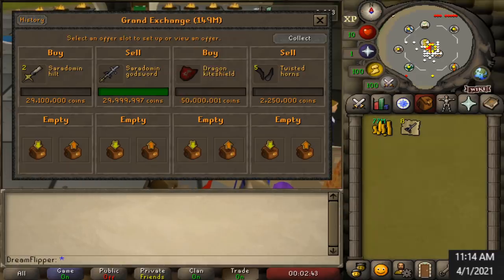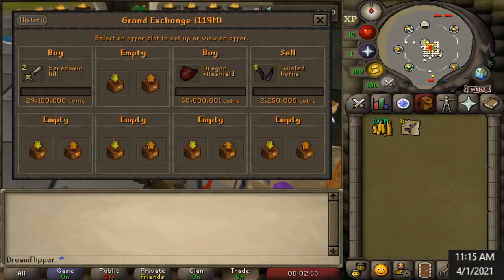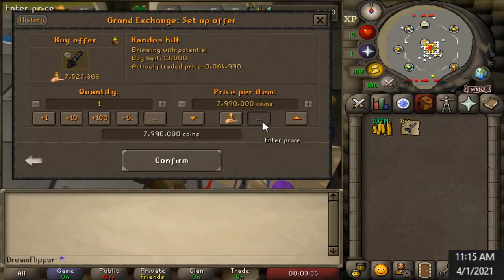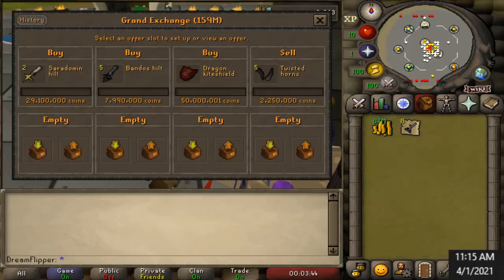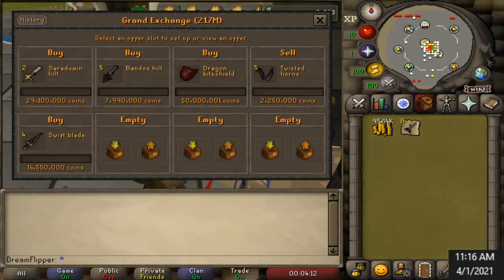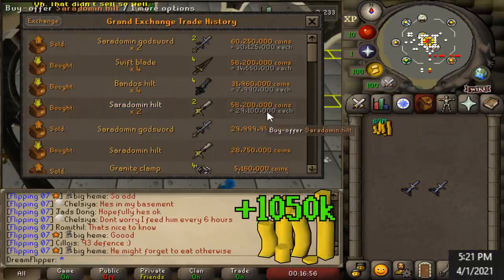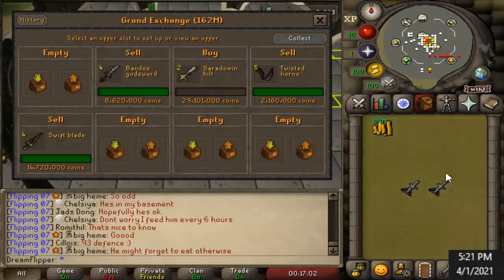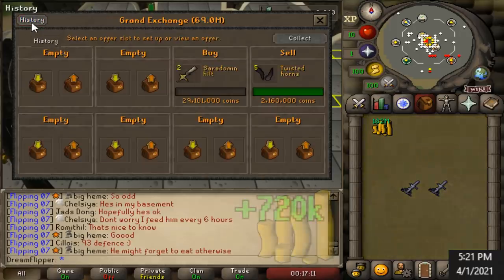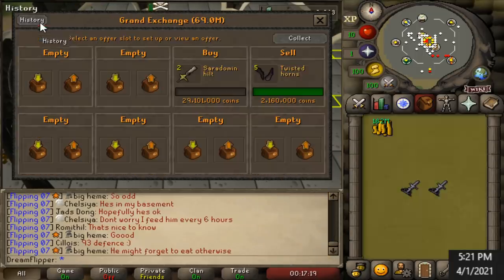One thing that is amazing about item set combinations is the finalized item sells off so quickly — it's really just a one-part process. At this point this flipping technique has been so effective I'm pretty much going to open up my own sword shop. We're going for the Bandos hilt, the Saradomin hilt, we already have eight Godsword blades in our inventory, and we're going to try the Zamorak and Armadyl as well. On the Saradomin Godsword we got a 525k margin — just over a million profit on two. On the Bandos Godsword we got 180k margin meaning 720k profit, and the Swift blade brought in 680k.